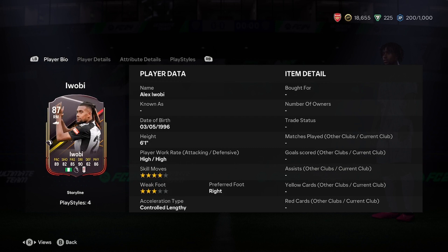He's 6'1", high/high work rates, 4-star skill moves, 3-star weak foot, controlled lengthy acceleration type.